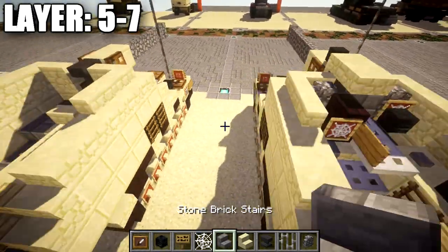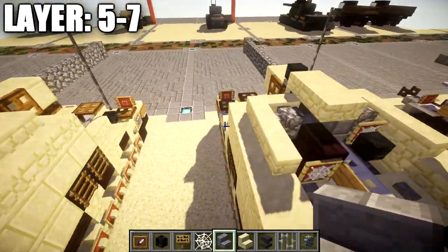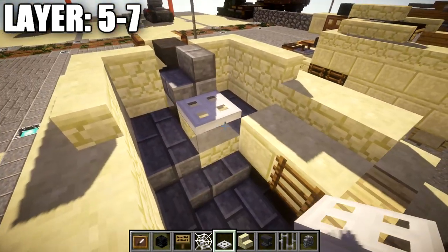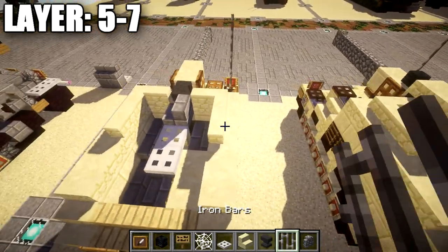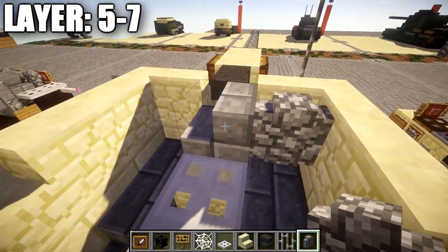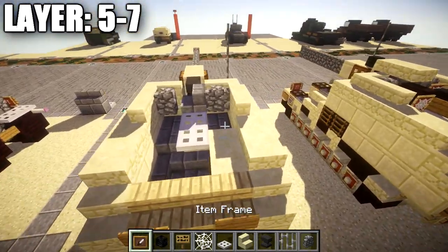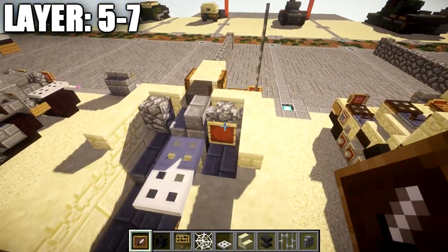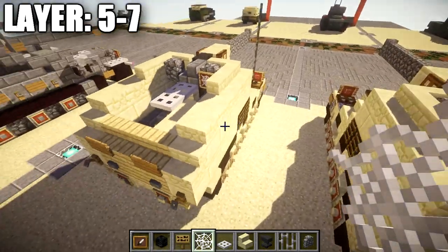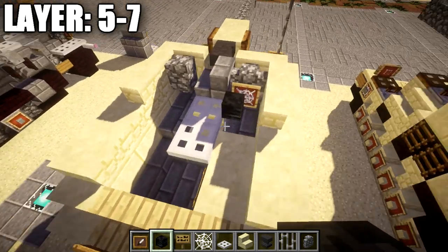Now to wrap up the interior: place a stone brick stair on top of the anvil. Going back from the stone brick stair, place one and two iron trapdoors. On both sides of the stone brick stair place a cobblestone wall. Then place an item frame coming off that cobblestone wall with a cobweb in it.